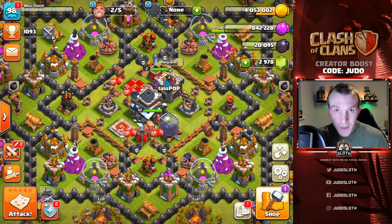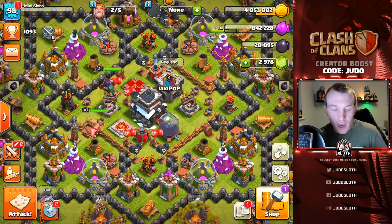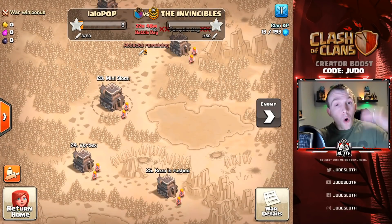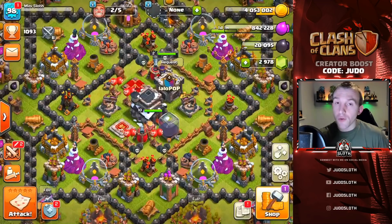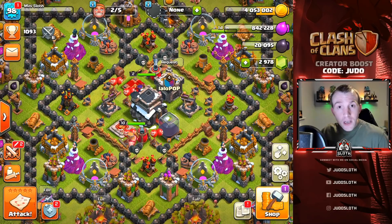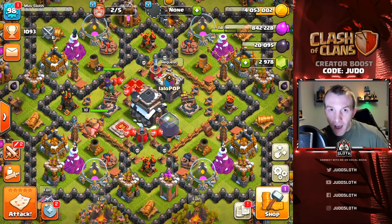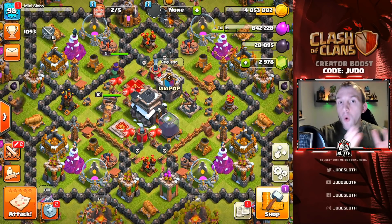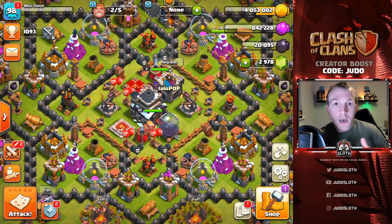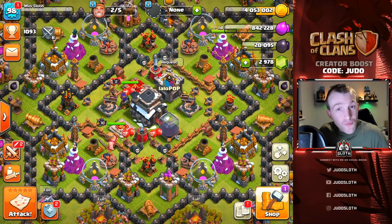I've gone ahead and built all of the new buildings for Town Hall 9. I would recommend doing this, however there is one disclaimer that depends on where you are in war in terms of your clan — are you near the bottom, in the middle, or at the top? If you are the number one player of your clan and you build the Expos, you might be changing things a lot — you'll be coming up against a Town Hall 9. Whereas initially you might want to wait until you get the Queen to level 5 and a couple of new troop upgrades. That was the old style of playing — the 0.5 upgrade — and if you're number one in your clan it might be something to consider. However, the war algorithm is so advanced now that you really don't have to worry about it.